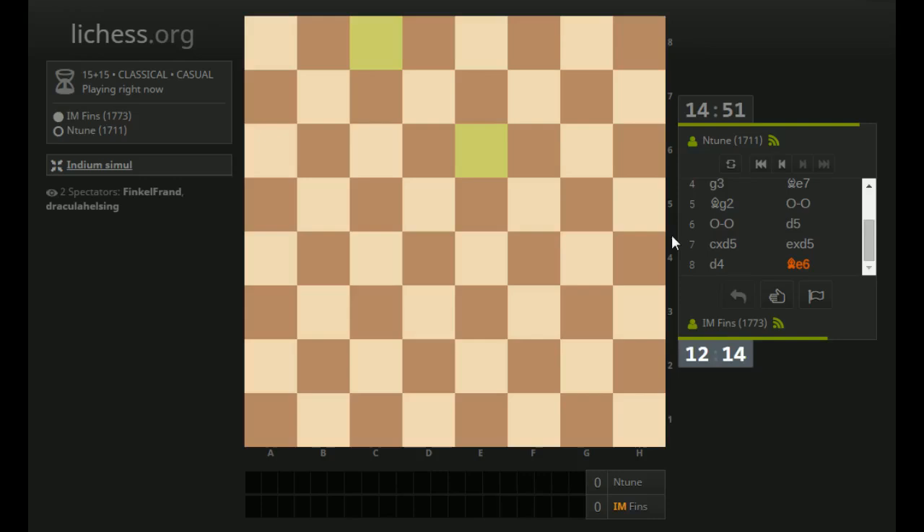If I take on C5, he's taking with the bishop — that doesn't really achieve much. I could play that way, but maybe I can do something a little more aggressive. Maybe I can do that and then jump my knight into D4. Actually, let's play that way — let's take on C5 in that game.